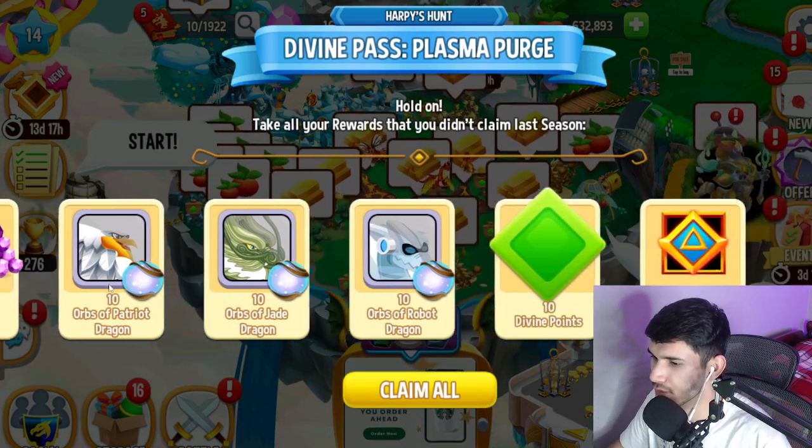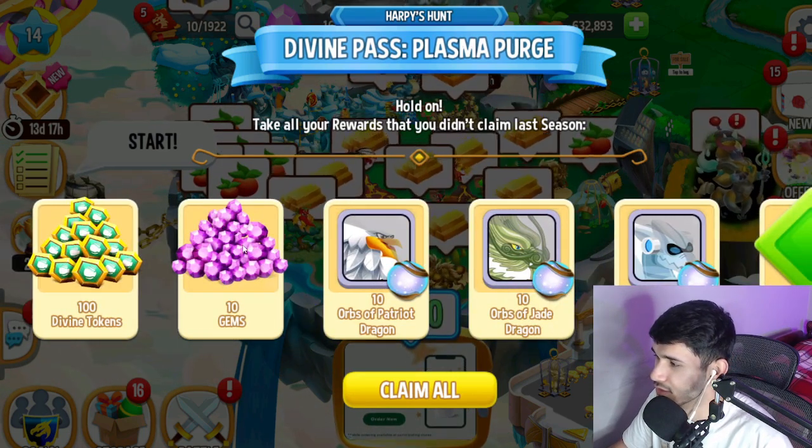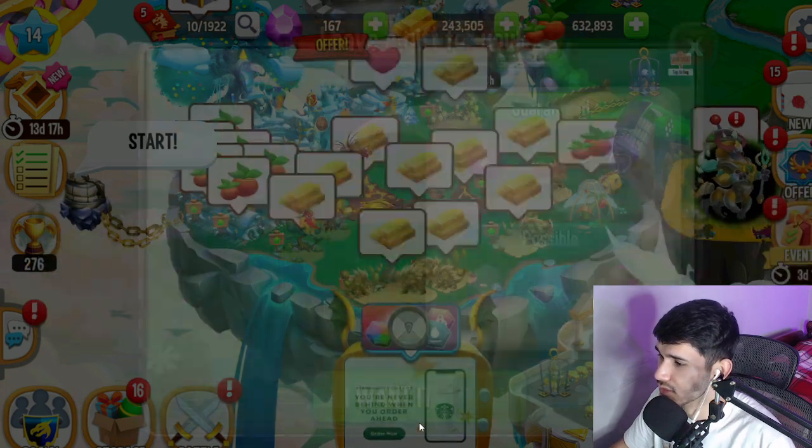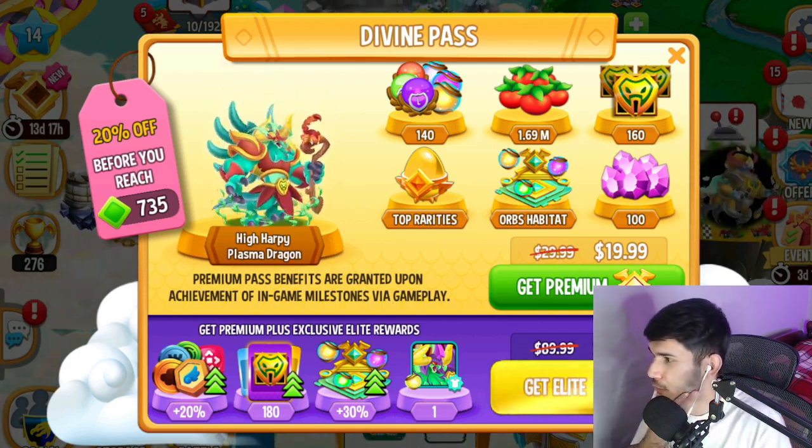Alright guys, so divine pass rewards from the previous season — looks like it's going to give us 10 points and a bunch of other things such as 10 gems and 100 divine tokens as well. We're going to go ahead and claim all that. We have a new divine pass, so take a look at this.